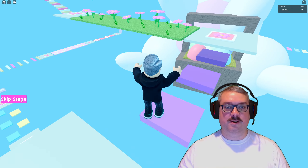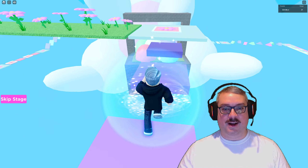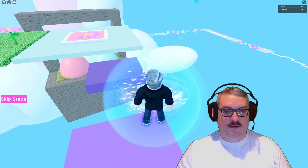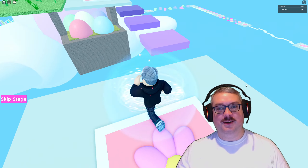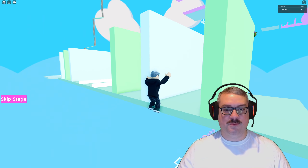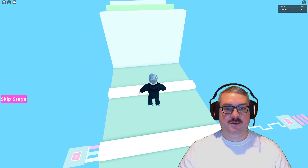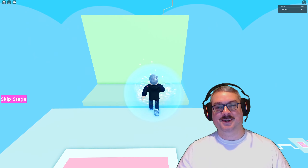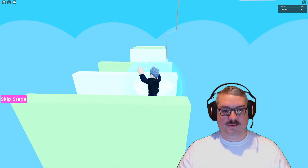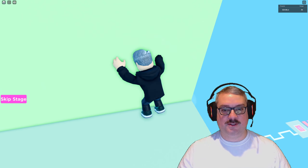Although most stages were relatively manageable, there were a handful that pushed my finger dexterity to the limit. Stage 21 was particularly intense, featuring moving platforms that demanded precise timing and balance to avoid tumbling off. Stage 36 was incredibly severe, demanding lightning-fast reflexes and the ability to anticipate stripe hitboxes after completing cross jumps. Players using phones or tablets would likely struggle greatly with the unforgiving difficulty of that stage — it was a true test of skill and precision.